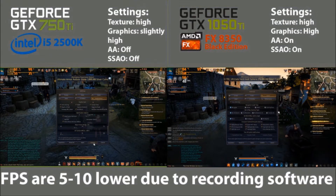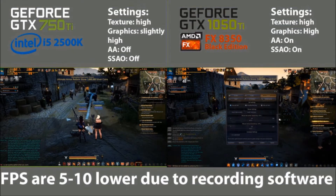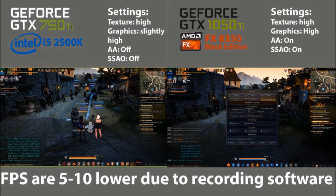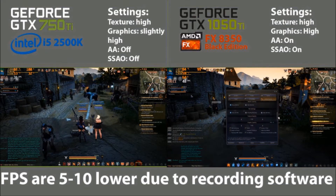The recorder has also reduced the frames by 5 to 10. Especially on the 1050 Ti it's about a 10-frame drop, so just add 10 onto whatever you're seeing currently. On the 750 Ti you should see about 5 to 8 more frames.